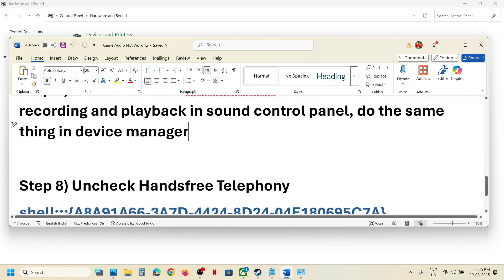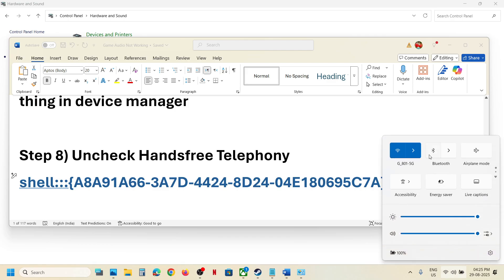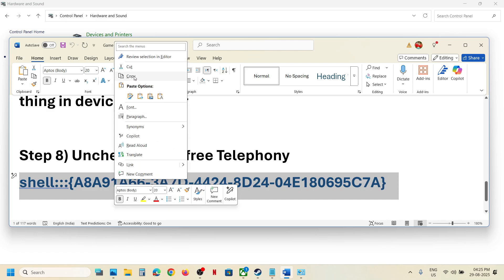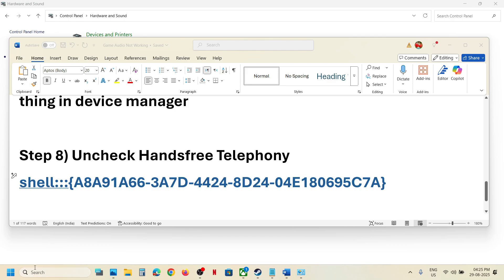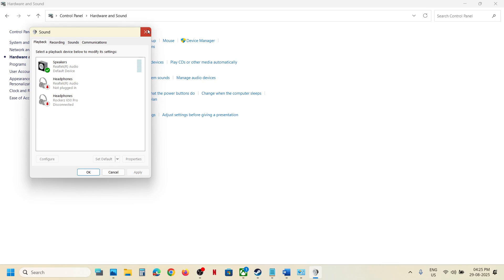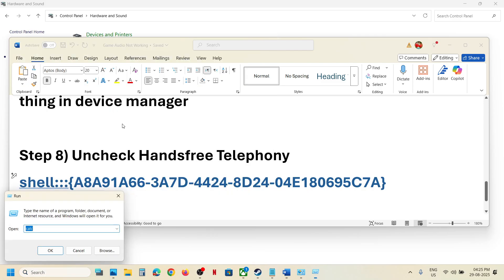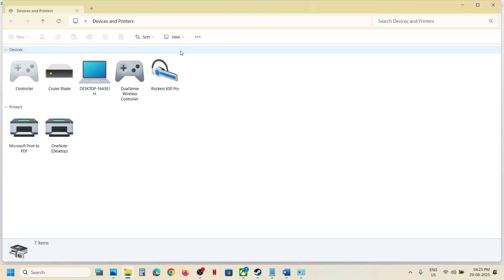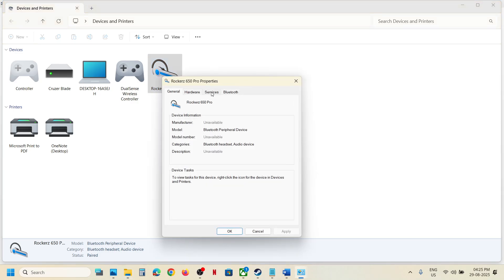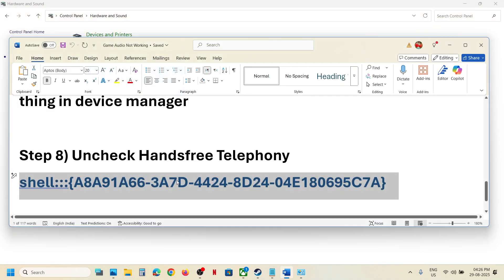The next step is to uncheck Hands-Free Telephony. Copy the command provided in the video description, open the Run box, paste the command, and click OK. You will see your speaker listed — select it, right-click, go to Properties, go to the Services tab, and uncheck the box that says Hands-Free Telephony. Hit Apply, click OK, then relaunch the game and check.